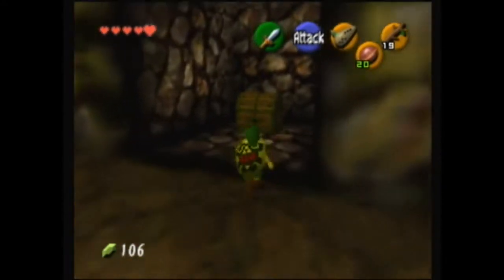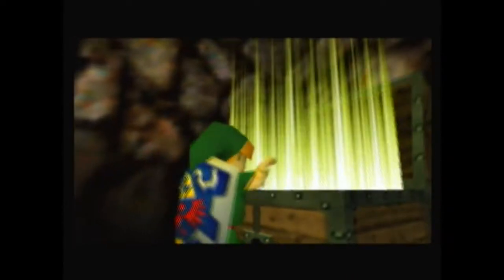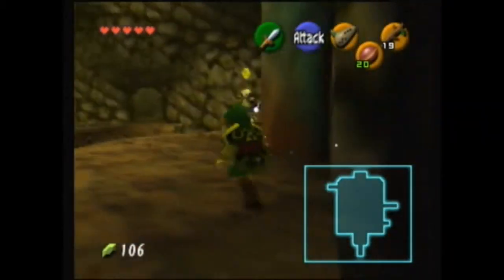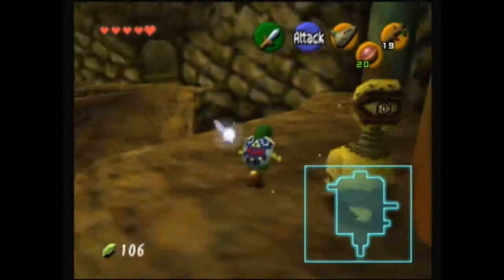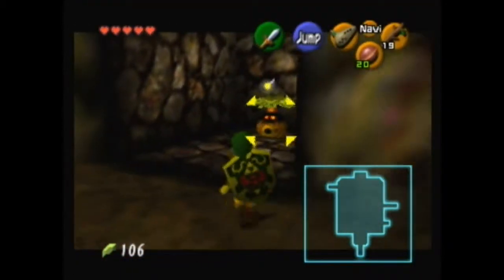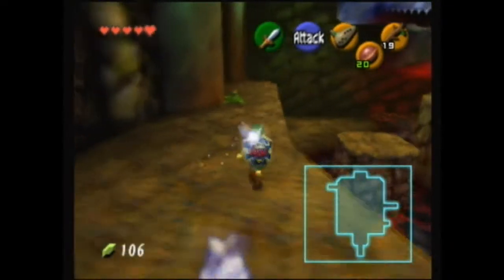So we just got a chest here. I think it's the compass or the map. It's the map! Yay. So let's see what's beyond here. It's just a deco merchant. I think he sells you a shield.